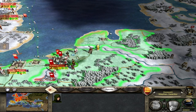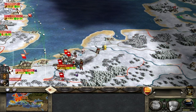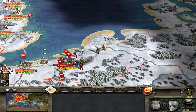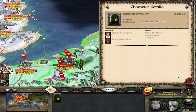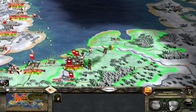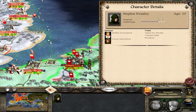Yes! There goes the family member — that army is seriously crippled now. Stephen Swanley, you've got a young apprentice. He's seven subterfuge — this could be the next killer, Mr. Swanley.